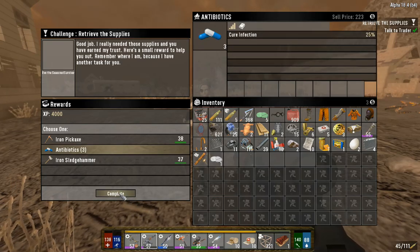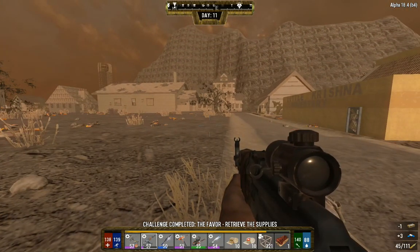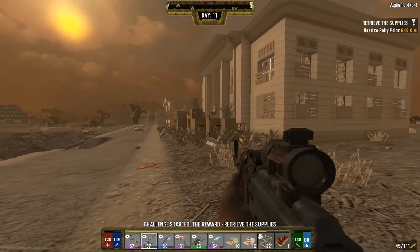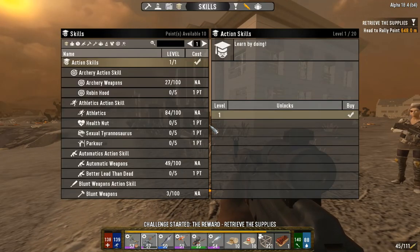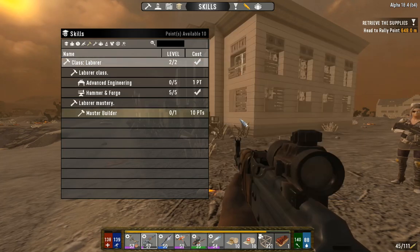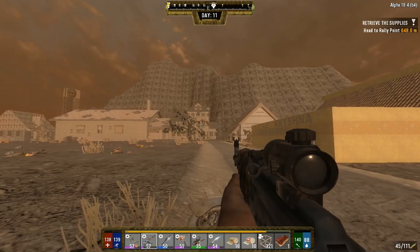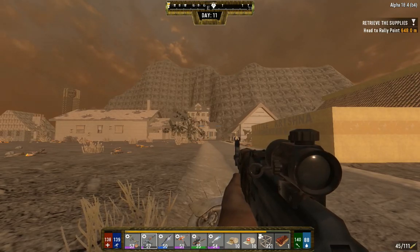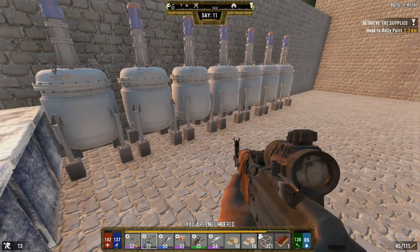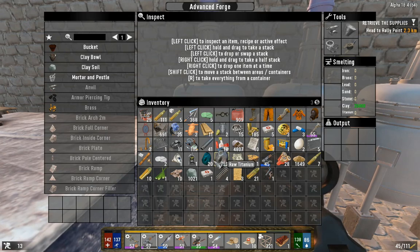We're going to be making one or both - we might make both depending. I do like both of them. Antibiotics for sure. Let's head on back to base. We actually need to level up too - no wait, we actually did level up already. Let's grab this mastery up quick. I'll meet you guys back at base - we're going to get that titanium smelted down and then we're going to make ourselves some nice new tools.